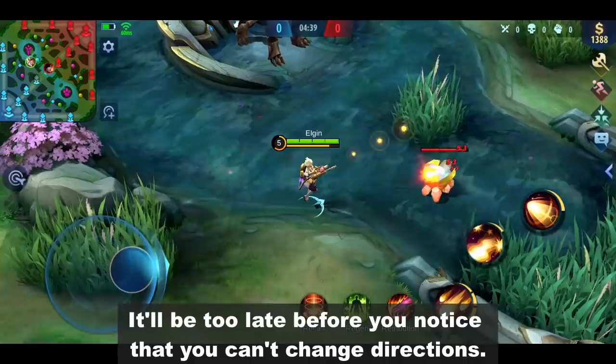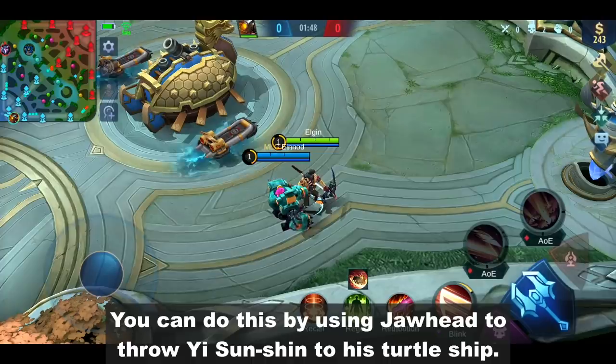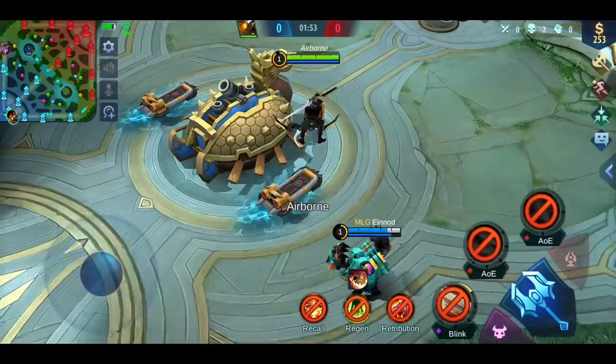Our next bug is about Yi Sun Shin, and this is from Shinkan. It's a visual bug where Yi Sun Shin appears to be floating. You can do this by using Jawhead to throw Yi Sun Shin to his turtle ship. When he jumps from his ship, he will be like this.